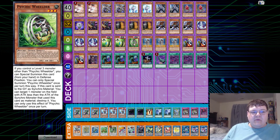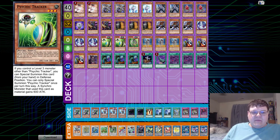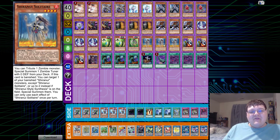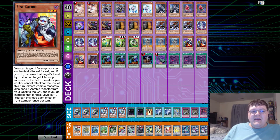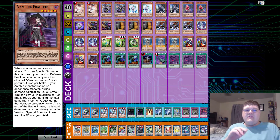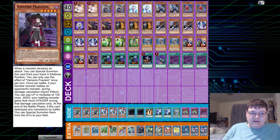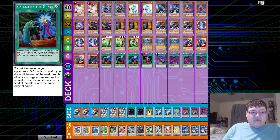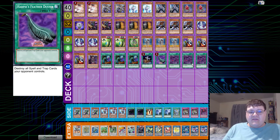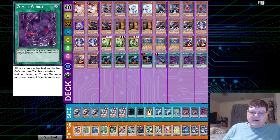Two copies of Psychic Tracker, one Wheeler — being able to spot summon and produce Psychic Monsters is pretty good. I heard Borel Sword is really good. Triple Solitaire, Triple Unizombie, and one Vampire Fraulein. I didn't actually expect to see Fraulein show up in any decklist anytime soon, but this is a really cool addition to the archetype. Triple Call by the Grave, one Foolish Burial, one copy of Feather Duster, and triple copies of Zombie World itself.